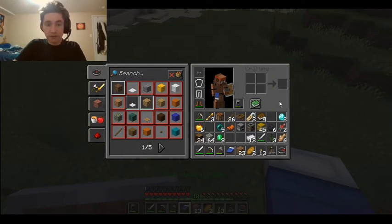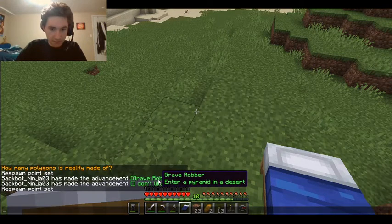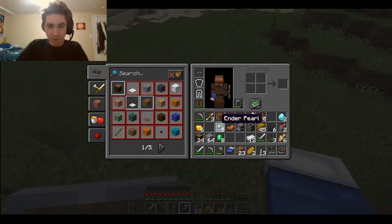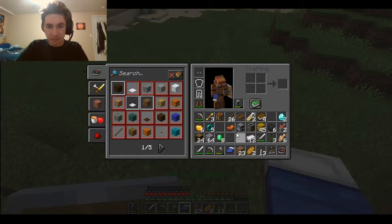I found a Savannah Village and got a diamond — actually, no, that was not from the village. That's where I got this, which apparently stonecutters the 2D things, not 3D. I found another one of those tower things that we were in from the end of the last video, and I also found a desert temple. Got another diamond from that, and we also got another enderpearl from the tower.